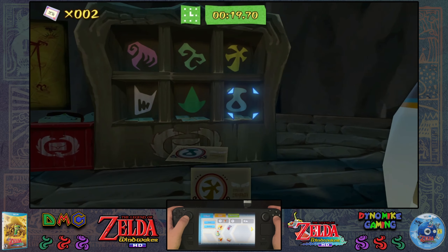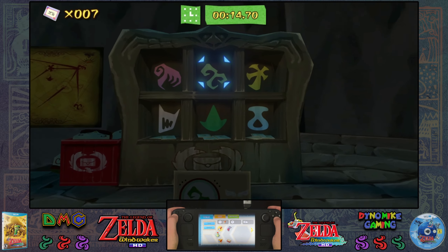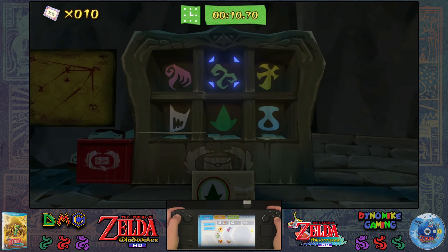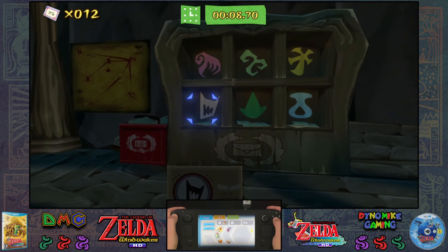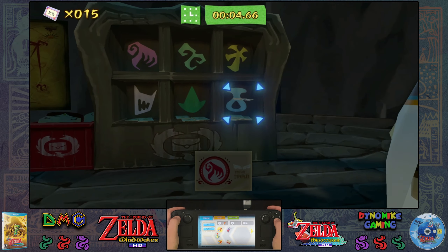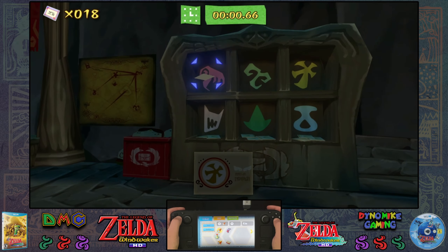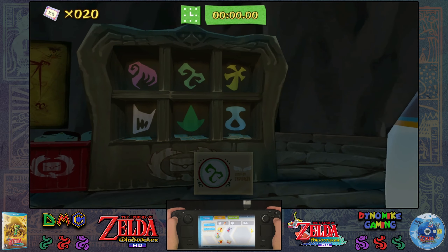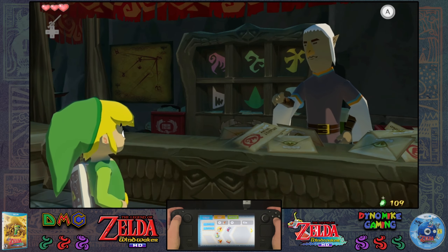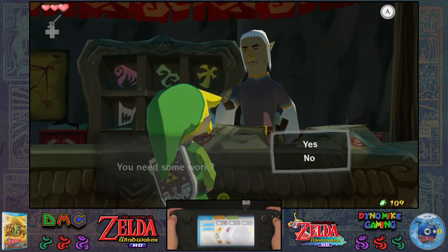I can't believe I messed up that fast. Oh, you can use the D-pad! That's much easier than whatever I was doing before. So I'm going to try this one more time with the D-pad — I'll probably absolutely kill it. I didn't think you could use the D-pad — that's much easier. Also, this is an easy way to get some rupees, right?